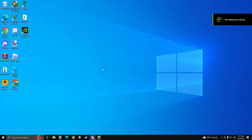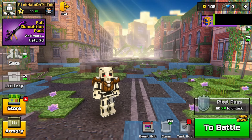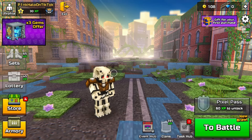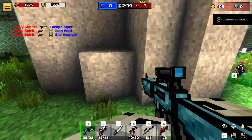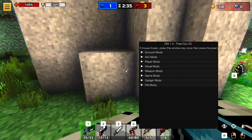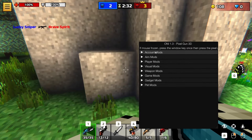This is Ping and today I'm going to be showcasing Oni 1.3, this new updated menu. Let me just open it real quick. As you can see right here with all the new features and stuff added to the menu — to open up the menu it's just F1. If your mouse gets stuck like this, just alt-tab and tab back into the game.